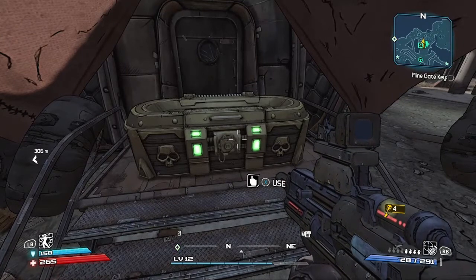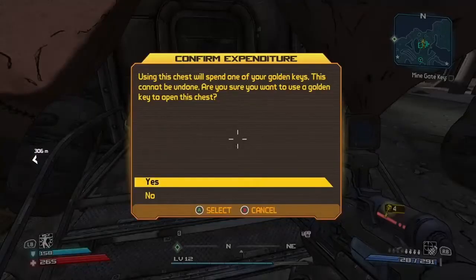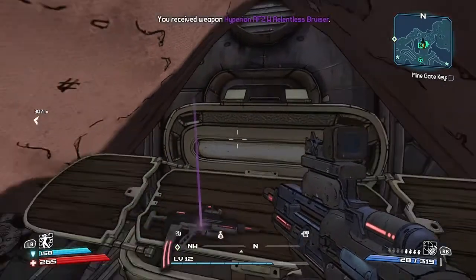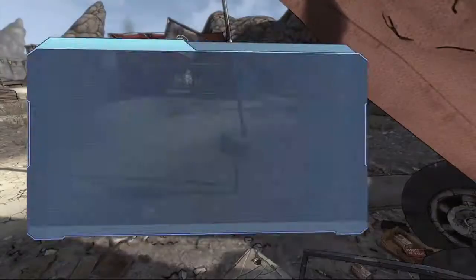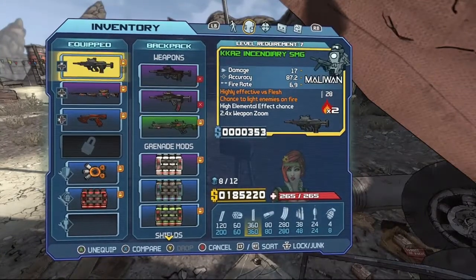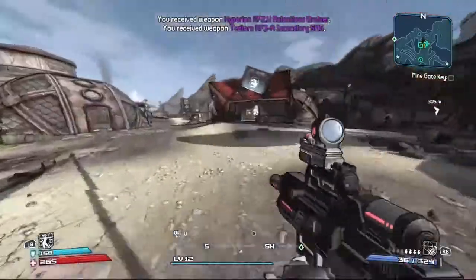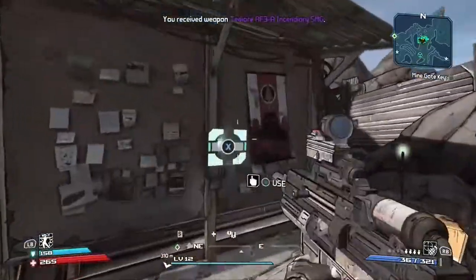I decided to do one go at the golden key chest. Usually when people do these challenges they say no golden chest, but for this one I just wanted to try it out. The first thing I got was this SMD fire weapon. At first I was like, the fire rate is too low, but after some consideration I said you know what — the mag size is higher, it's a TD or faster reload, and higher damage — so it'll be perfect. I decided to take it.